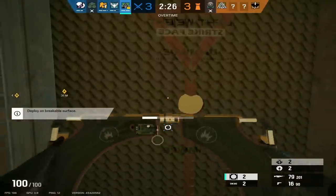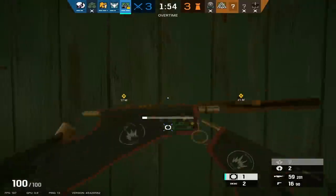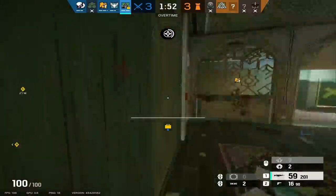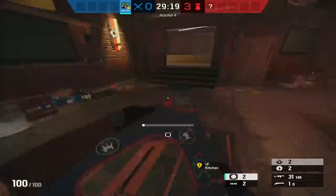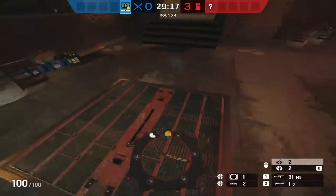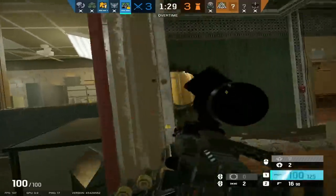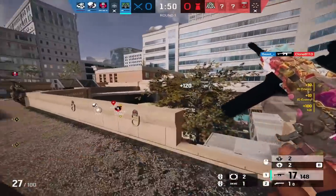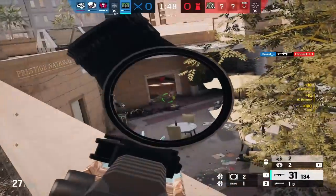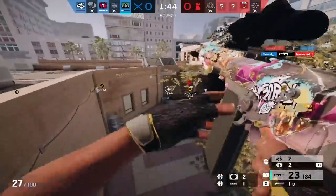Moving on to B tier, starting with hard breach charges. You might expect these to be higher since they can achieve the job of some operator gadgets, but the problem is they don't do it well. On walls they can only make a vaultable or crouchable hole. However they are strongest when used on hatches, because you only need one to open a hatch. If you need to open a wall in a pinch they can help, but due to having only one good use case I don't think it's worth putting them higher than B tier.